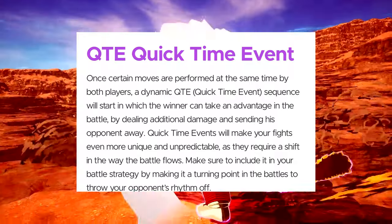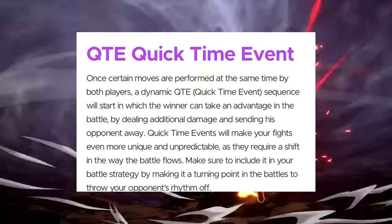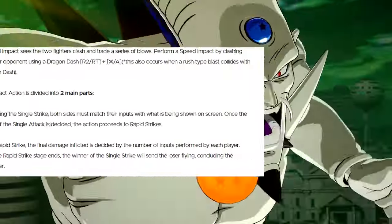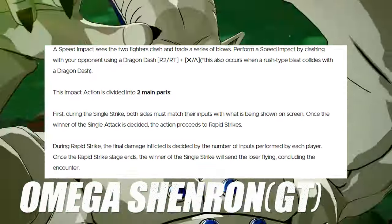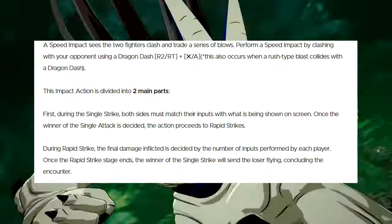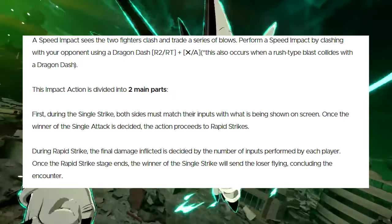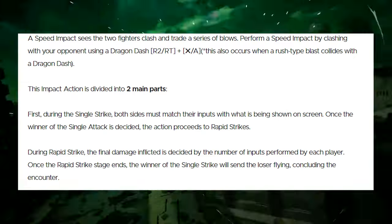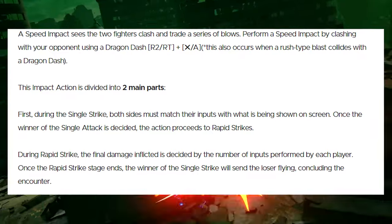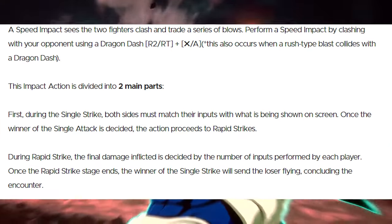Once certain moves are performed at the same time by both players, a dynamic quick time event happens. QTEs make your fights more unique and unpredictable as they require a shift in how the battle flows. Speed Impact sees two fighters clash and trade blows — perform it by clashing with your opponent using Dragon Dash (R2/RT plus X/A). This also occurs when a rush-type blast collides with a Dragon Dash. During the single strike, both sides match inputs shown on screen; the winner proceeds to rapid strikes, where final damage is decided by the number of inputs performed. The winner of the single strike sends the loser flying.